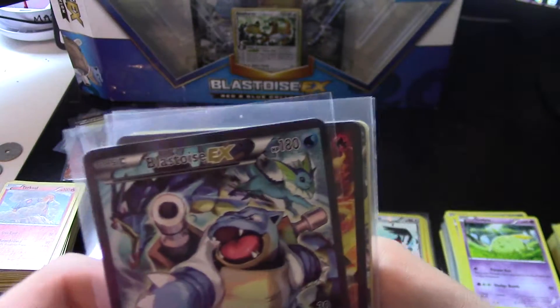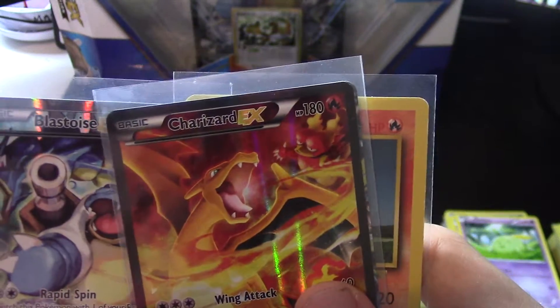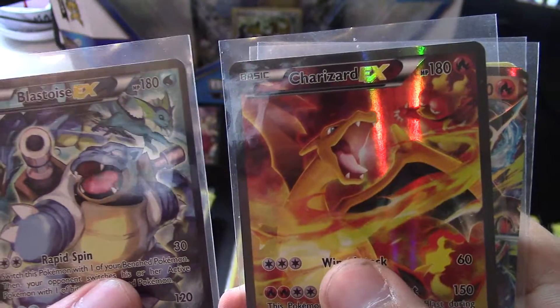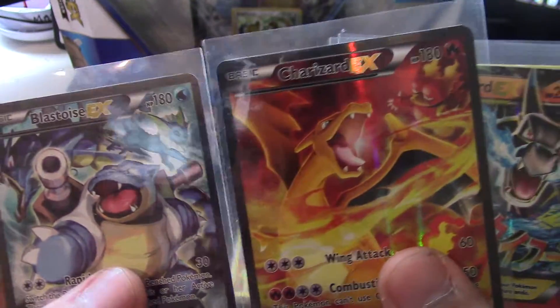And then we have another promo from the Generations Blastoise box. And I have the Charizard EX promo from the Red and Blue collection. Those are really good cards. Yeah, I really like those.